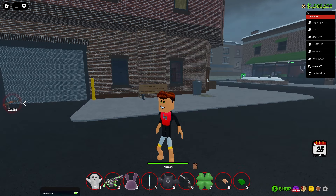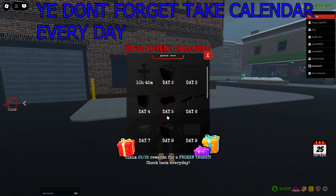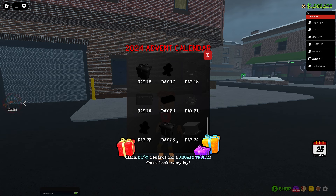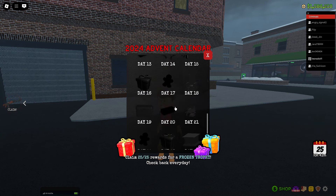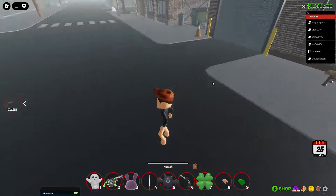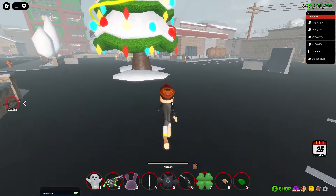We can start the advent calendar. Every day when you join you can open one day from the calendar. You have many things — some guns, furniture, gifts, and everything. But don't forget on day 25, you probably get a money printer. Last Christmas update it was a money printer, so I think it's the same here.